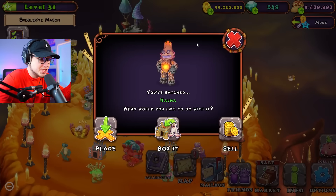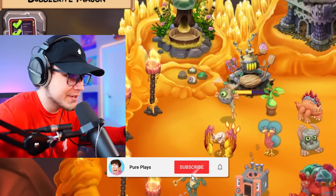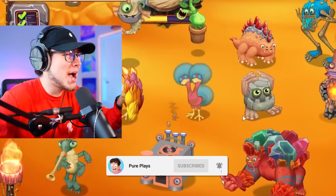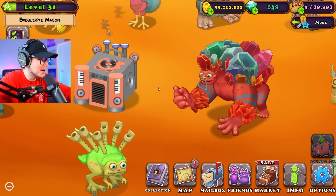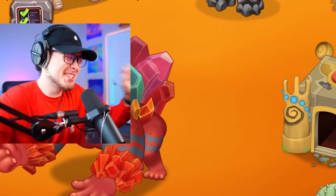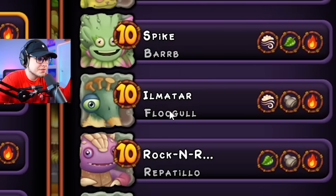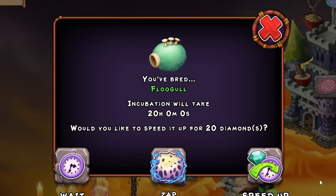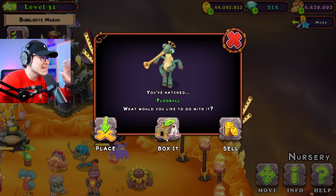If you guys are new to the channel and you want to see me react to getting all these monsters for the first time, be sure to go watch that Firehaven video. Because when I got some of these monsters, I was flipping out — like Glow, she's amazing; Flogel, he's fantastic. I can only imagine how I'm going to react to these freaking Wubbixes. They're going to be so good. Speaking of Flogel, it looks like he's probably going to be next in line. Let's go ahead and breed him — throw Tring in with Flogel. Flogel is literally one of the S-tier trumpet players on the island. He is so good.